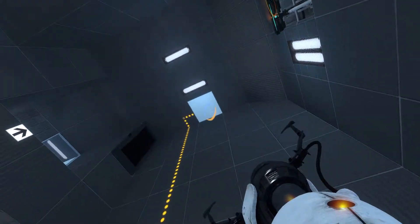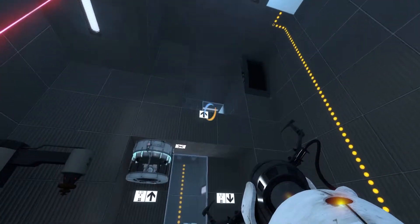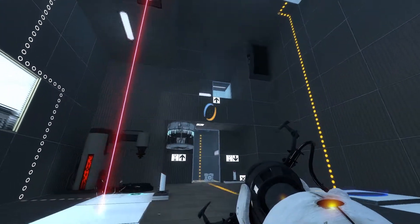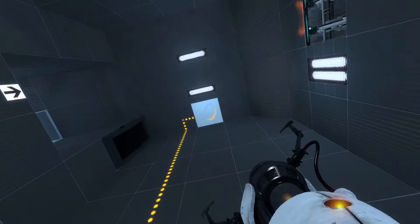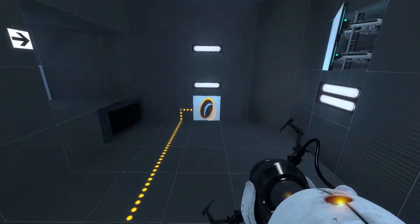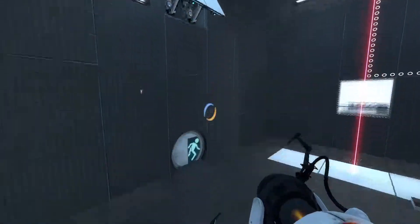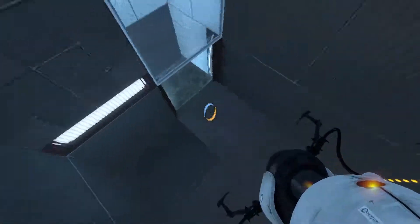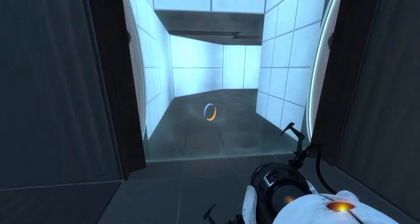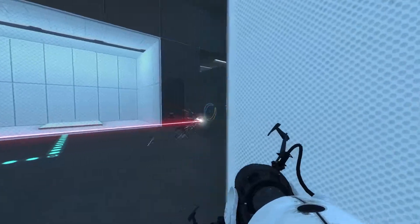Now we have that one flipped. The exit apparently has to be somewhere over there. If I were to step on this and fold through a few times — this one's the blue one, I need to place an orange one here before I get too dizzy. There we go. And we have a third room. Nice.